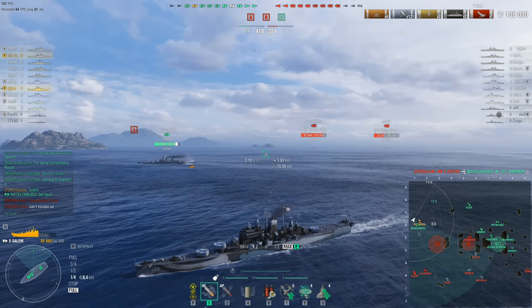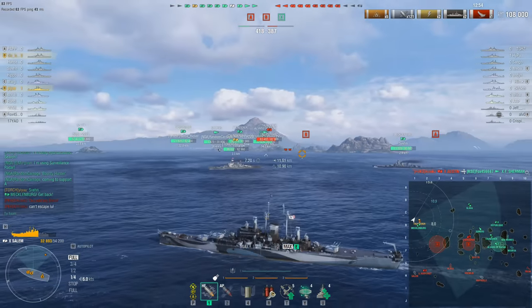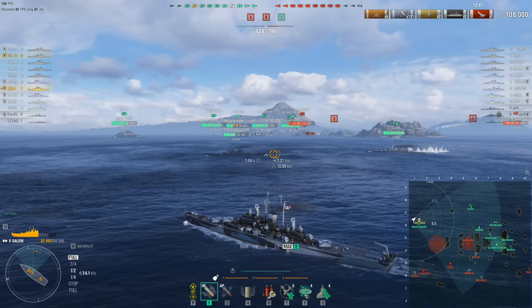The enemy team have another Shimakaze, and a quick look at the minimap tells us this is a Shimakaze who has not yet been spotted — the most dangerous kind of Shimakaze, the one capable of thinking and breathing at the same time.